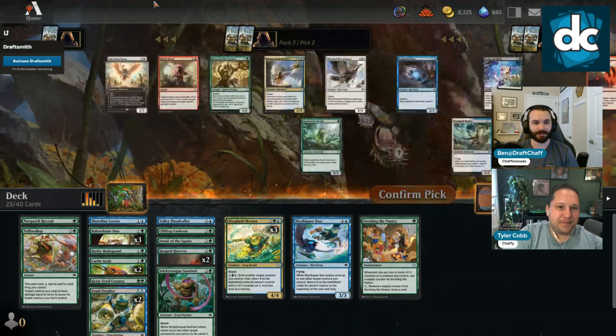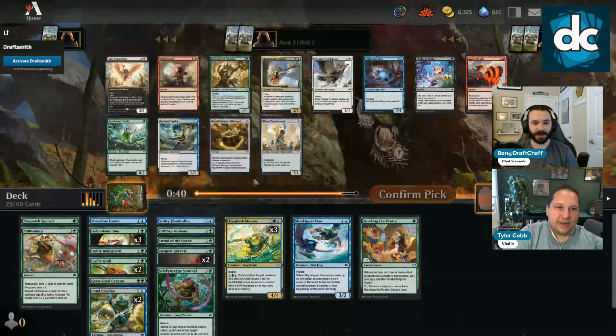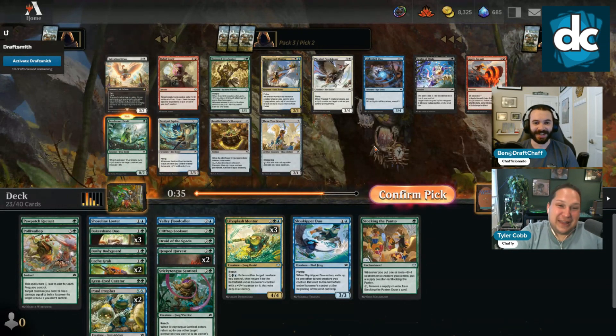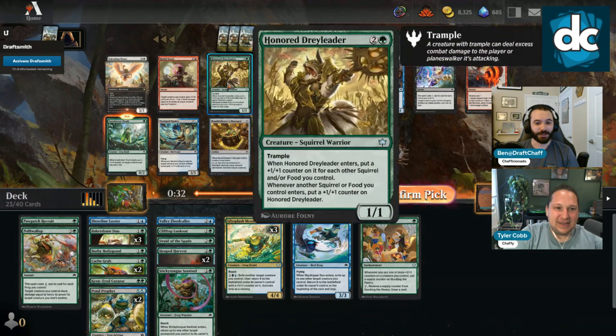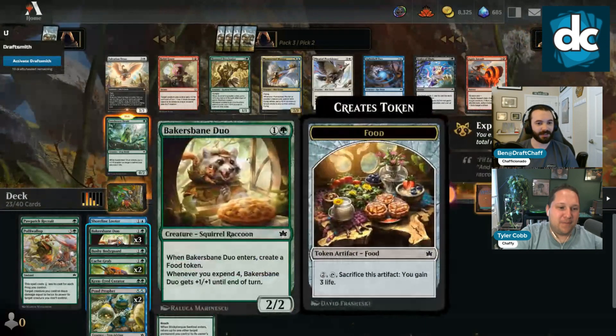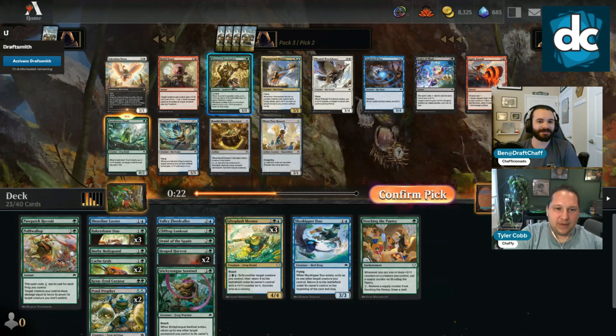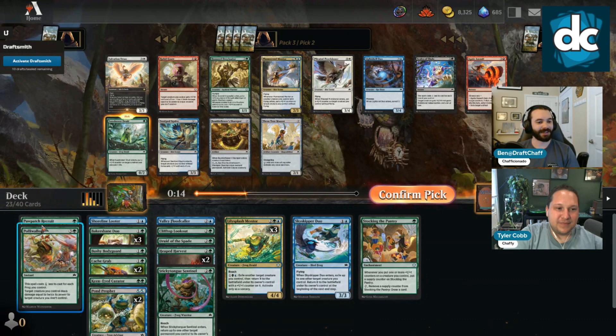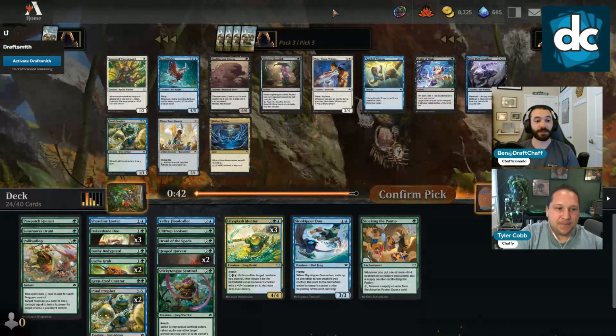Oh, we have a Sun Shower Dude — is it not just take Sun Shower? I think so, because there's something else I really want. Dray Leader — how many squirrels do we have? We have a lot, we have four food tokens. We can flick the squirrels. Food or squirrel enters — I feel like we just want to shore up our early game. Druid makes Polywallop cheaper quicker. There's a lot of Pawn Profit.